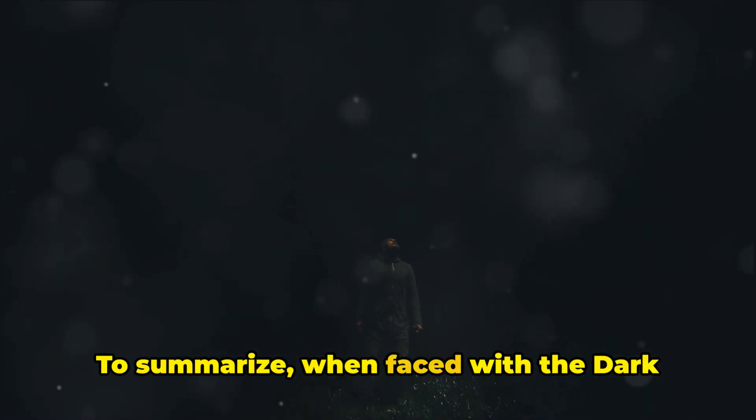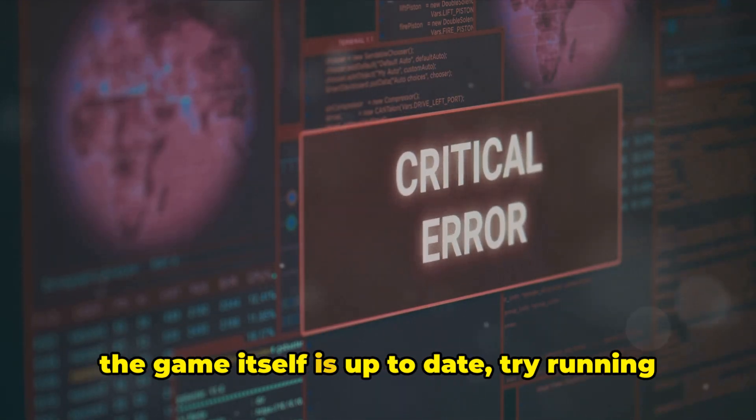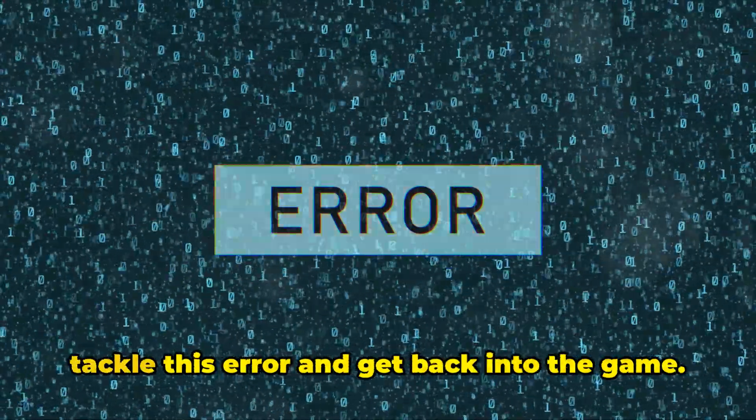To summarize, when faced with the Dark and Darker error code 23, here are your options: check for Windows updates, ensure the game itself is up to date, try running the game without administrative privilege, consider reinstalling the game, and if all else fails, reach out to the support team. With these steps, you're well equipped to tackle this error and get back into the game.